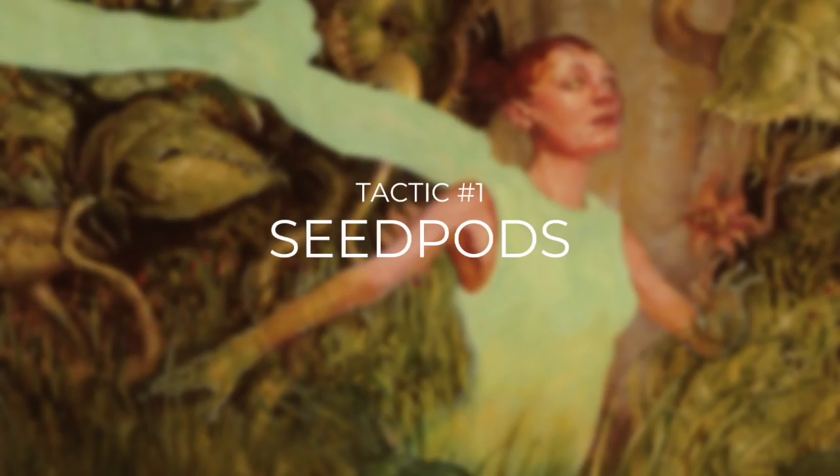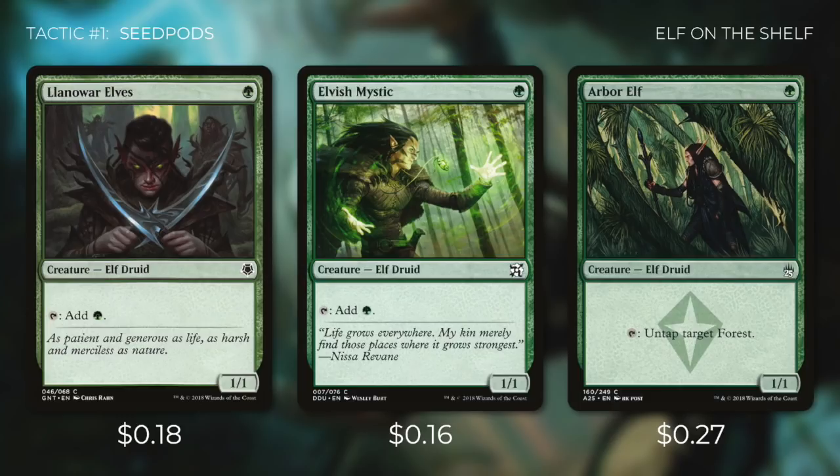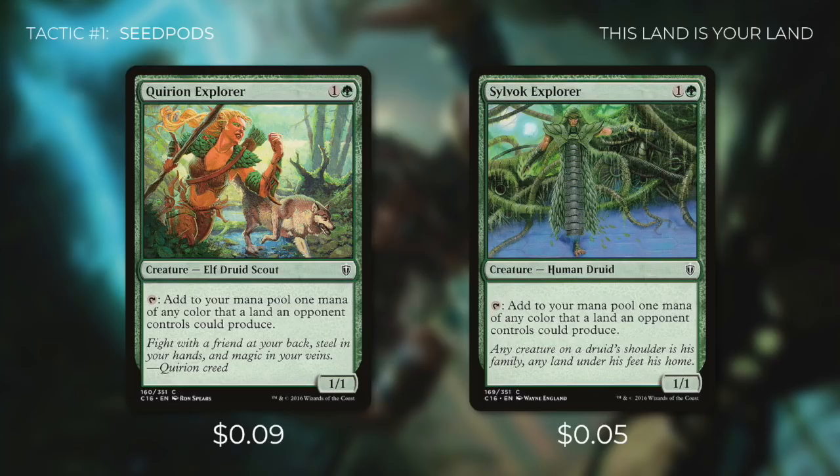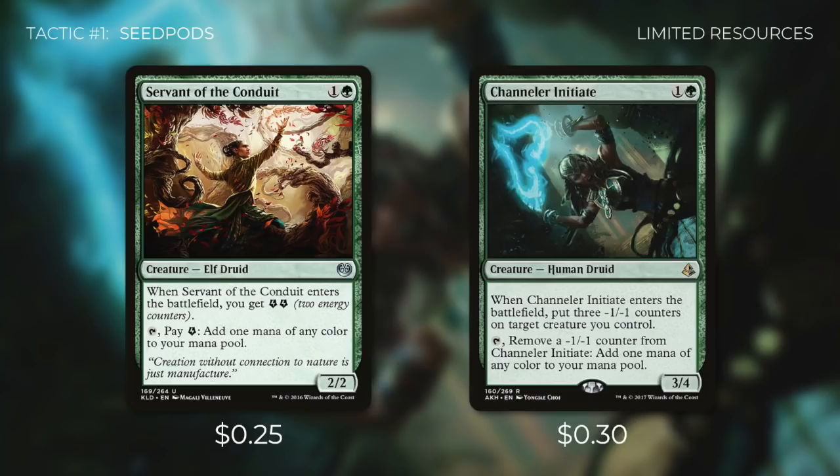We're going to be running quite a few mana dorks in this deck because not only do they help us ramp to get to our commander, but they're also great targets for her. We're going to be running Llanowar Elves and Elvish Mystic, each of which tap for a green. Then there's Arbor Elf, which will tap to untap target forest. Next up, there's Harvester Druid and Naga Vitalist, each of which can tap for either of our colors depending on our land situation. And Voyaging Satyr can help us in a similar way by tapping to untap target land.